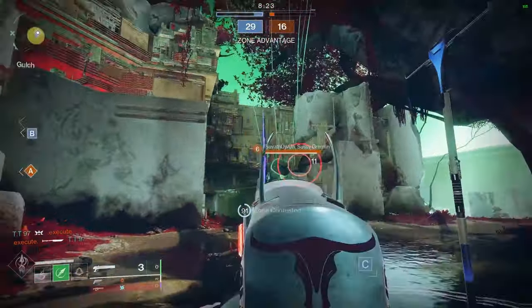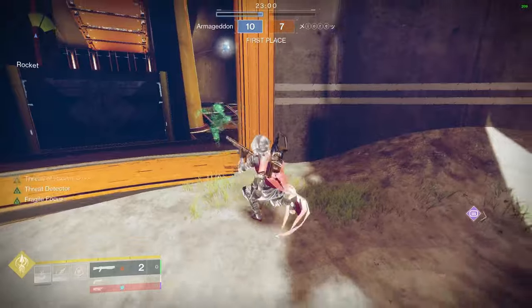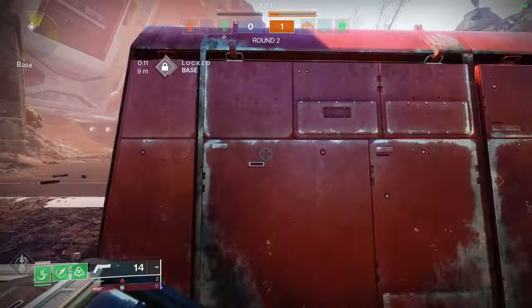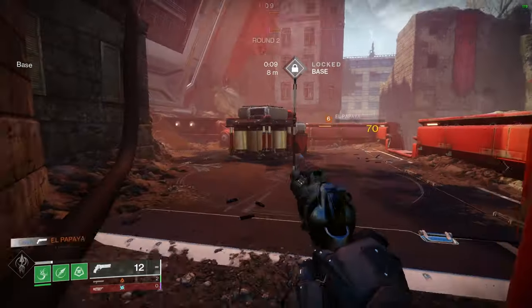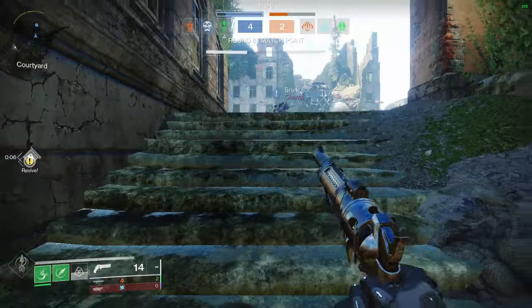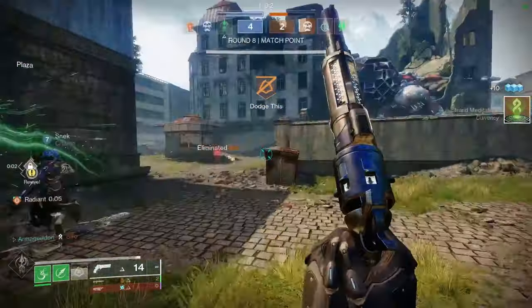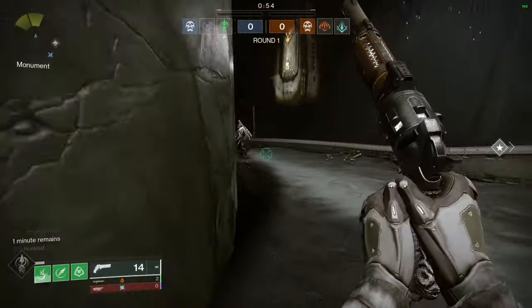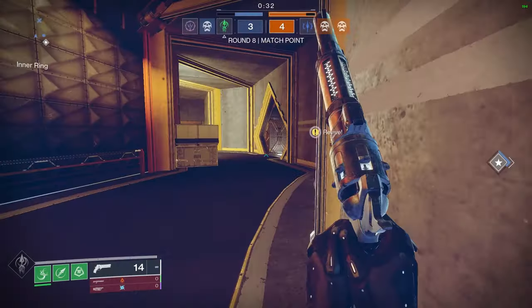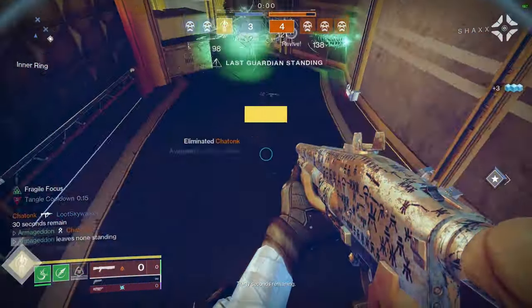Strand Hunter is still very much a meta choice. The double grapple allows you to get to zones and lanes faster than every other character in the game, while Ensnaring Slam is still an obnoxiously free shutdown ability with an extremely fast cooldown. So while you might not be able to play the bug necromancer role in the Crucible anymore, if you're a fast and aggressive player that prides themselves in disabling enemies and dismantling them as they float helplessly five feet off the ground, then Strand Hunter is still an excellent choice. A good Strand Hunter is an absolute terror to play against and is the class of choice for many top-tier players including Waller and Frostball.